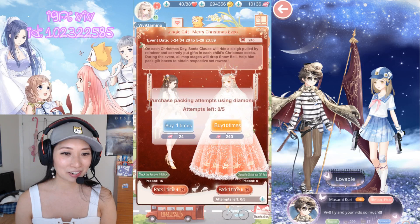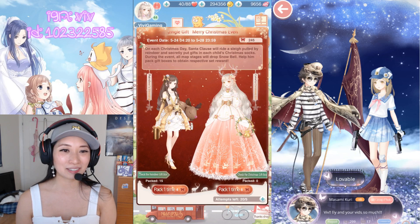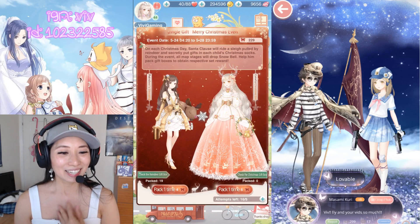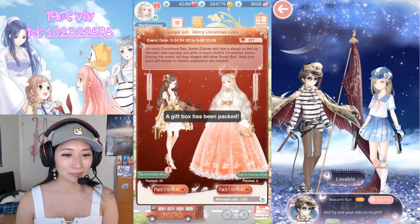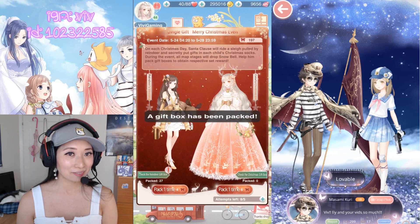This is the part that's going to hurt me. I'll buy 10 for 240 diamonds, and another time for 240. I am under 10k diamonds now. I actually saved 10,000 diamonds as a free-to-play and seeing it go under — I'm like, oh my gosh. My heart. So right now I'll just keep packing until I use up all these attempts. The exclamation mark showed up which means I'm able to collect the next item. Yay!